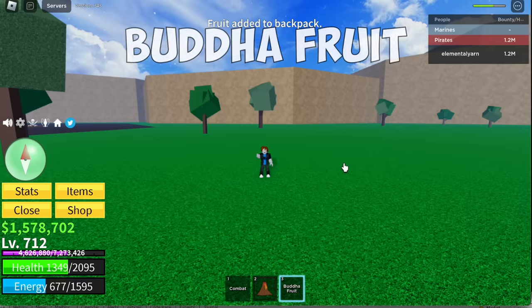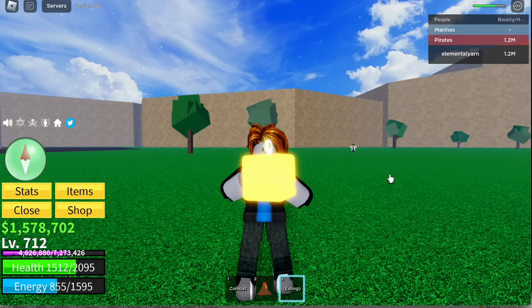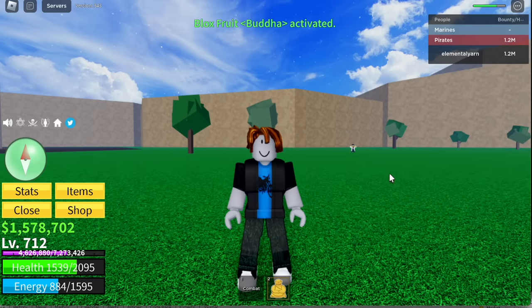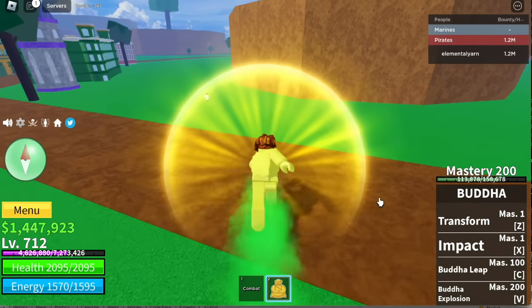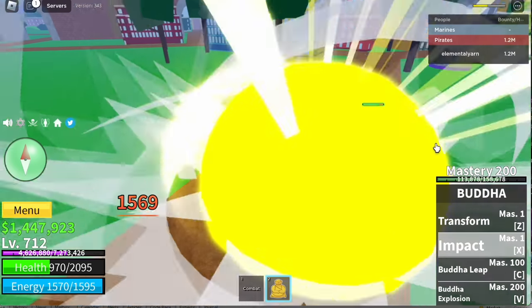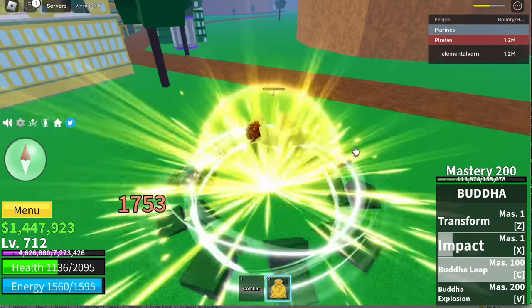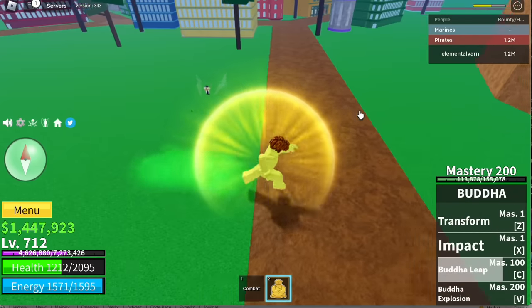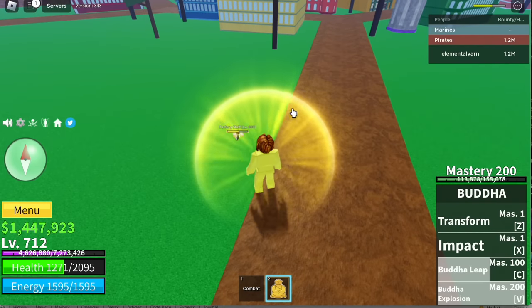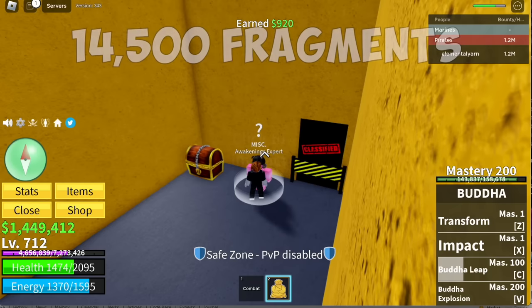Next fruit on the list is the Buddha Fruit — this one's rare. Let's compare the skills. The unawakened has Transform. First skill: X skill Impact with damage. Buddha Lip — really cool. And last but not the least, Buddha Explosion. As you can see, it only has three skills to damage the enemy. But once awakened, you will have more skills. 4,500 fragments required to awaken all the skills.